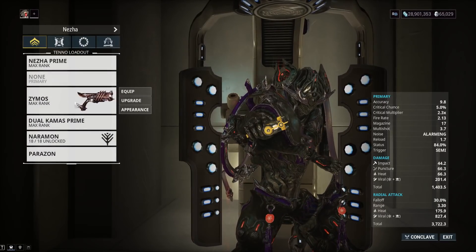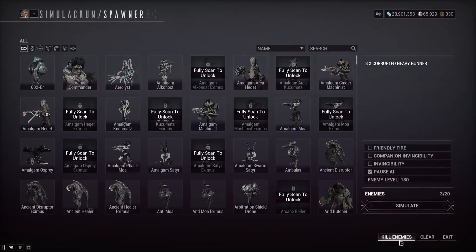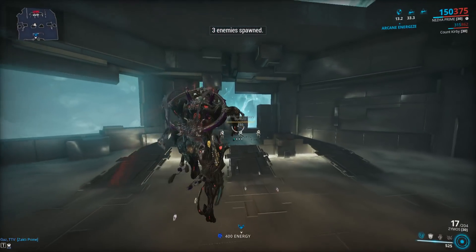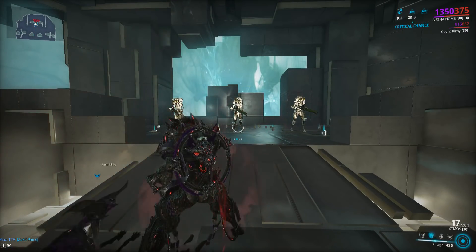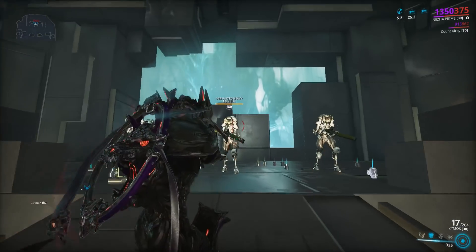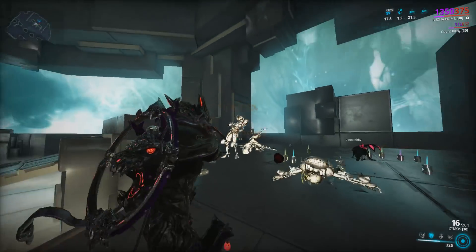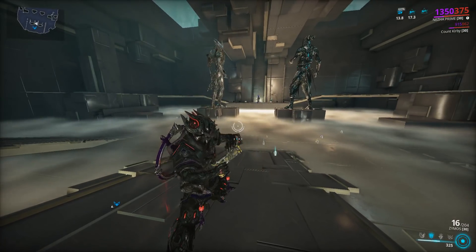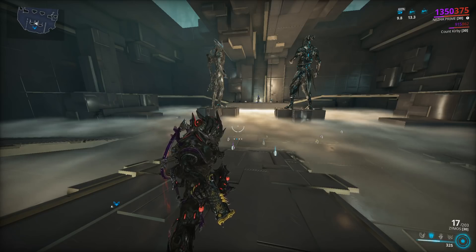The Zymos would definitely destroy this in the damage department. I've got a riven on it too — viral and heat — not even a DPS build, more of a CO build. We'll remove a bit of armor to be fair. I have a crit build for the Zymos too. We got the orange crit cap buff — well that's not fair at all. Either way, the Zymos is better DPS-wise, you can take my word on that.